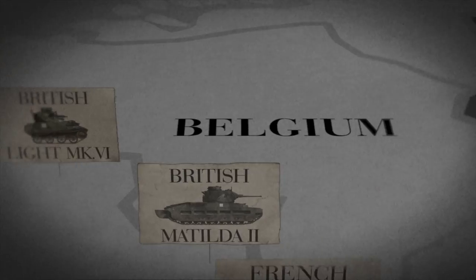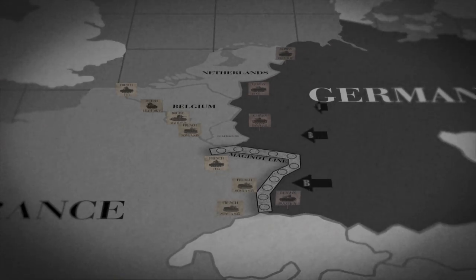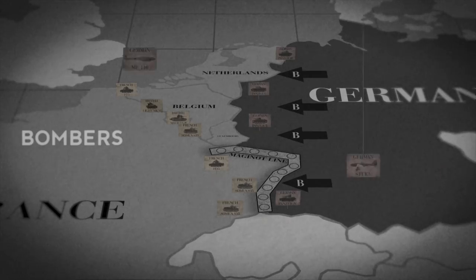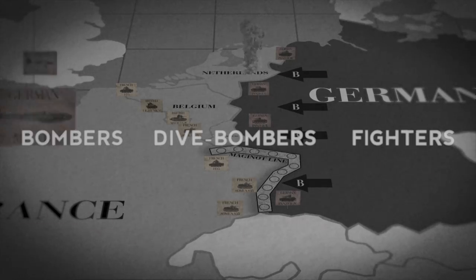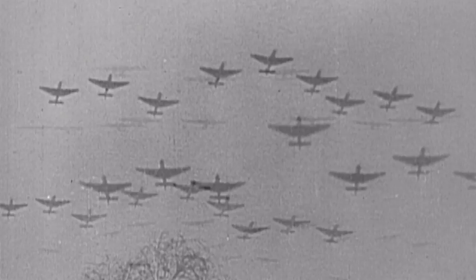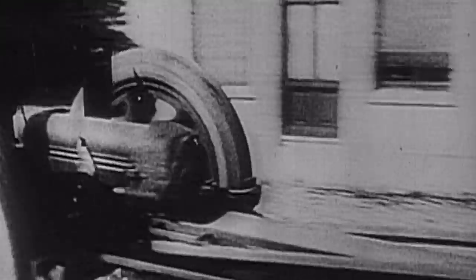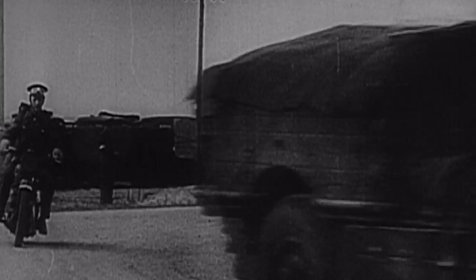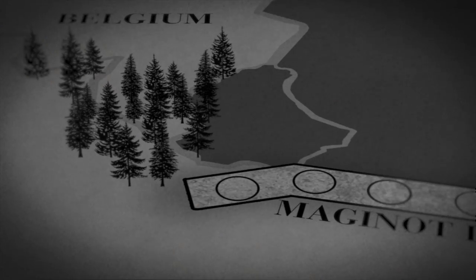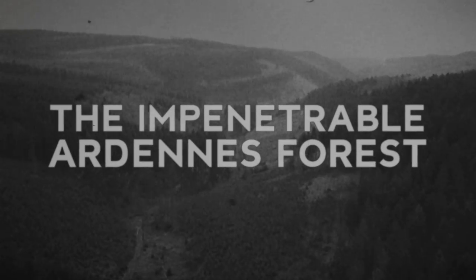Because Belgium is neutral, the Allies cannot enter Belgium and prepare a defensive position. Germany brings westward Army Group B, comprised of thousands of armored vehicles, while more than a thousand bombers, dive bombers and fighters fire upon the airfields of the Netherlands, Luxembourg, Belgium and France. Nearly three hours after their being attacked, Belgium permits the British and French to enter the country. Within the day, most of the Dutch air force is destroyed and Luxembourg is conquered. Meanwhile, a flaw in the Maginot Line is exploited, because the French believe that the Arden Forest is impenetrable, the area is only lightly fortified.